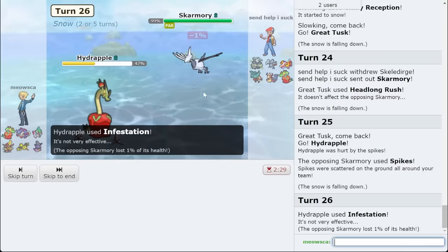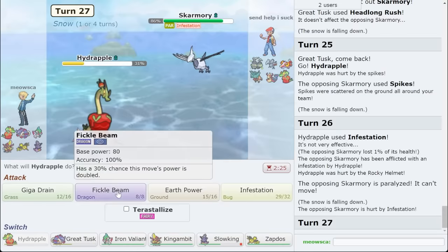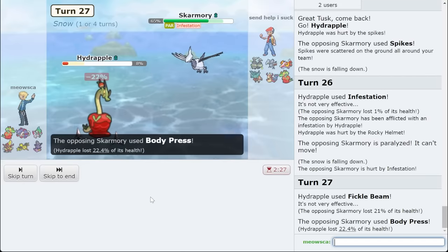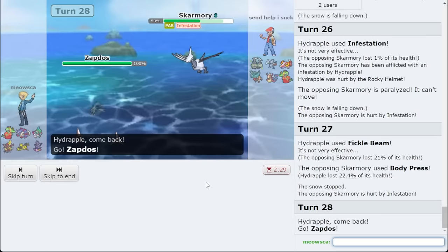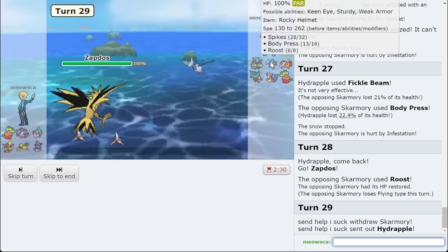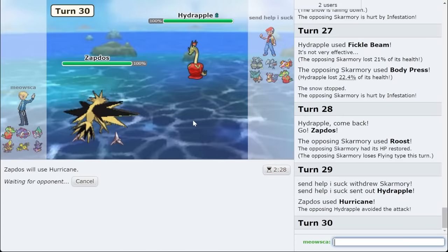I wonder if I actually beat this 1v1 — maybe not after that. Let's find out. I want to see how much Fickle Beam is doing. If I get the guys this turn, I actually don't still beat it, so I'm just going to go to Great Tusk. I was just curious. I will Hurricane this turn. As Hydrapple comes out, I unfortunately missed, but we'll go for another Hurricane — I'm assuming they're Assault Vest as well. They would have just gotten smashed by that attack.